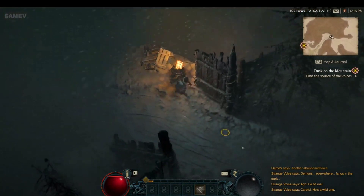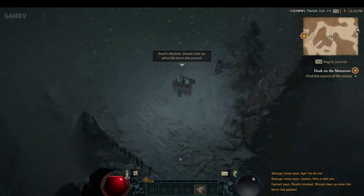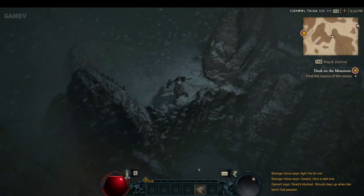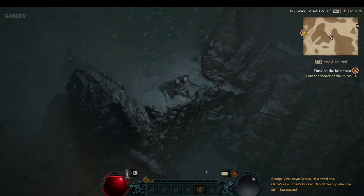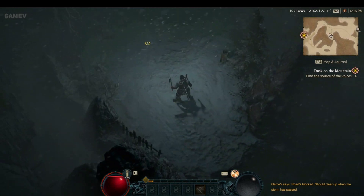There will, of course, be more statues once the full game is released and the entire map is opened up for players to explore. For now, though, there are 28, and players can see where to find each and every one via the map screenshot below.